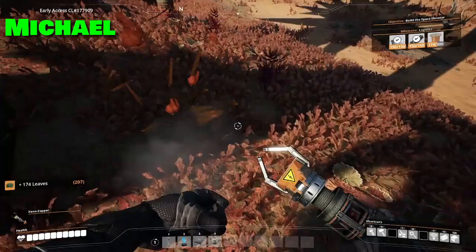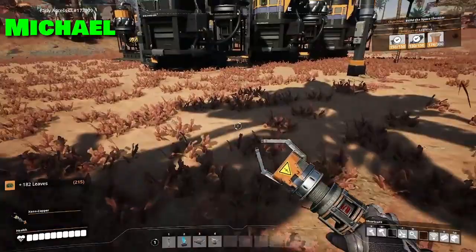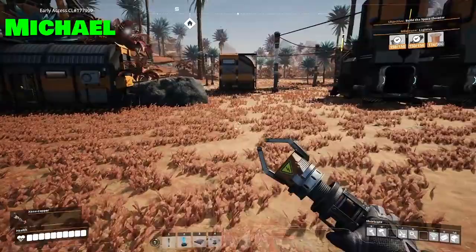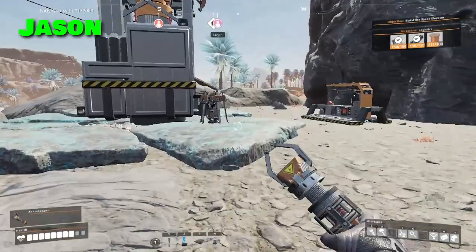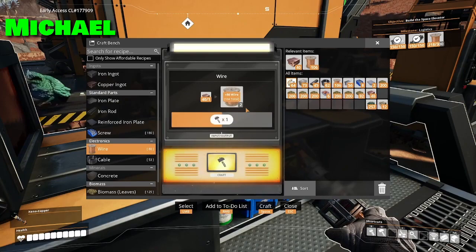Somebody will have to work on automating the biofuel. I'm going to put some things to automate it here soon — man, we're getting so much done! If you want, we can research the pellets next and get the most efficient biofuel — the one with the pellets and the chainsaw. I can't do too much with the concrete until we get the faster conveyors.